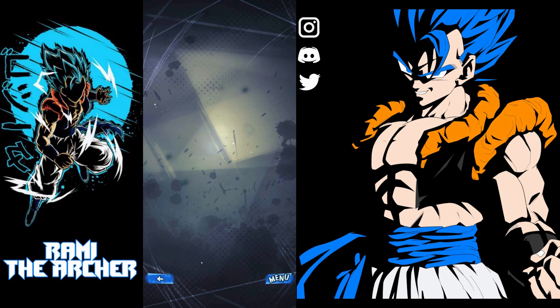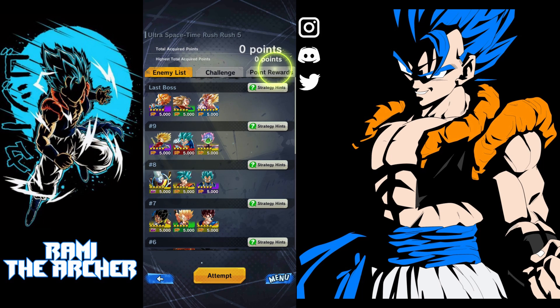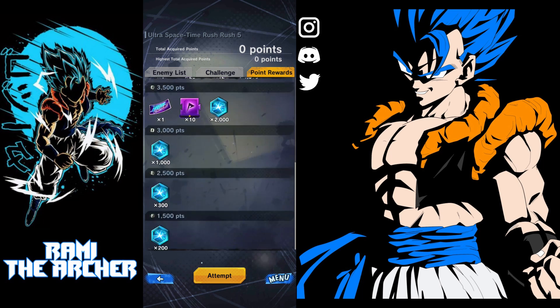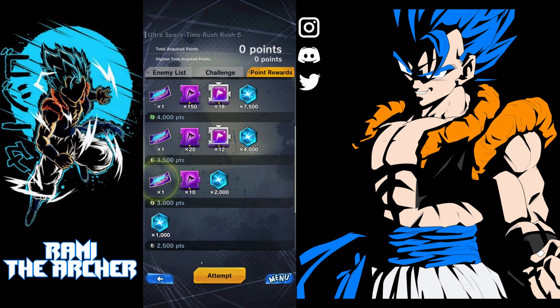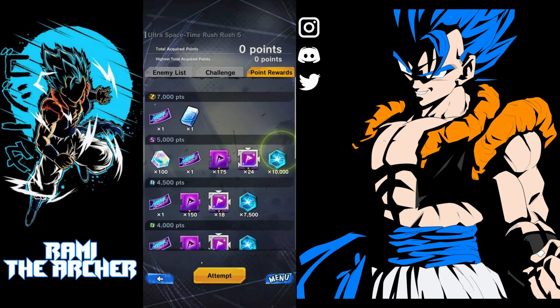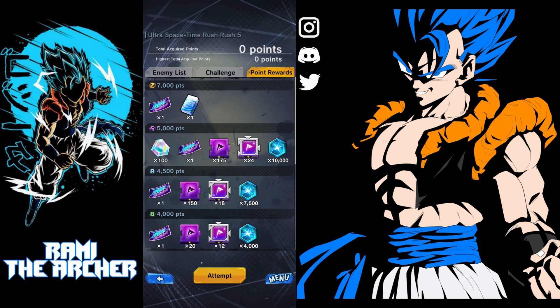If we go to the Rewards section, you can see in the Points Rewards that when you gather a specific amount of points, you receive specific rewards. Among those rewards are the Rush Limited tickets, which you can use to do your summons on the Rush Limited banner. That's basically how to get the tickets.